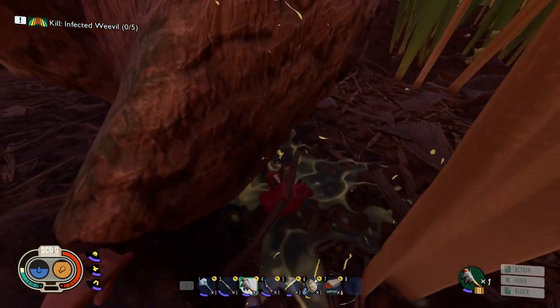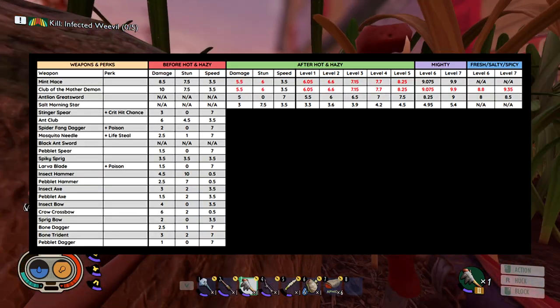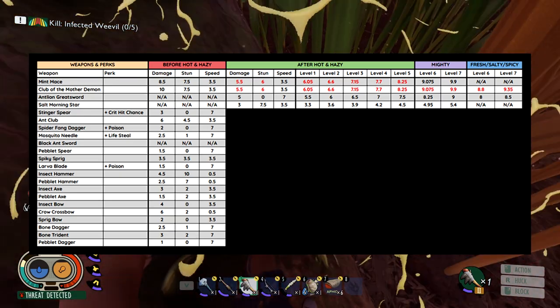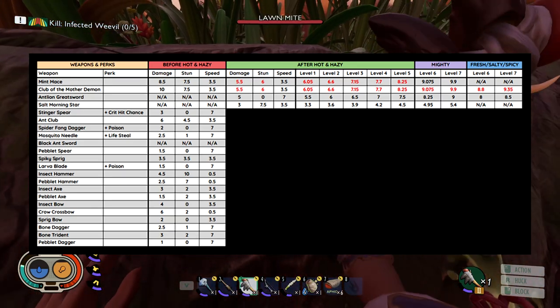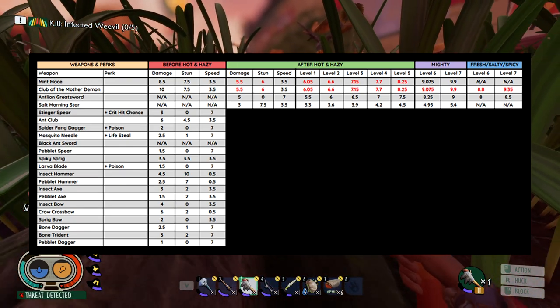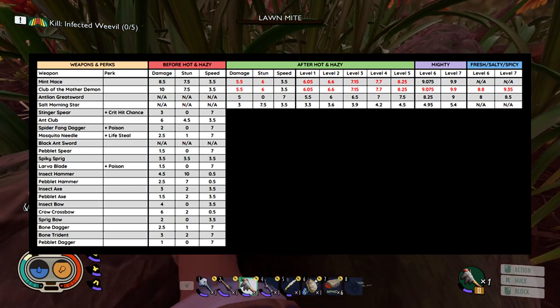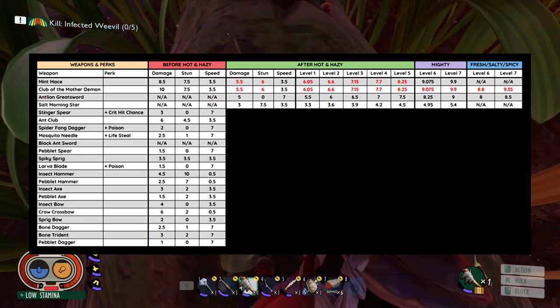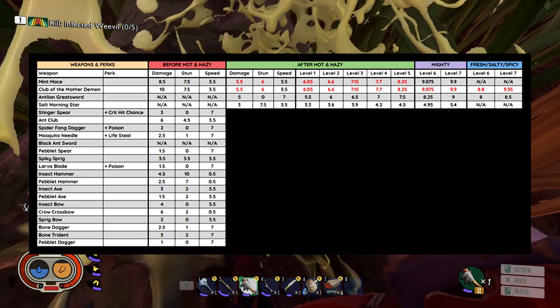Let's get started. To make this as easy as possible, I put together a table that has all the weapons in the game and their stats before and after the last update. On the left side you're going to see all the weapons and any perks they have. Then we're going to see the before Hot and Hazy stats — the stats the weapons had prior to the update. Next up we have after Hot and Hazy, so you're going to see the damage done and speed when you craft the weapons — that's going to be the base.